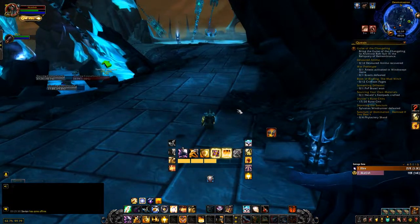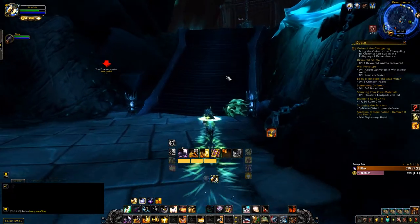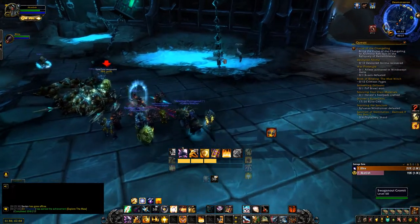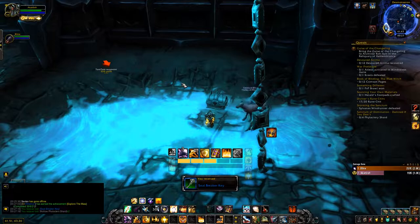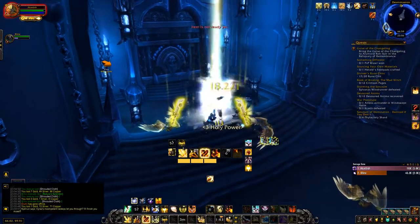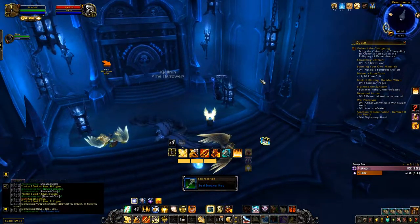Seal Breaker Key number two is basically just a drop from a treasure. If you don't see the Hellguard Supply Caches, you can summon your Grommet — just like you did for the Stone Ring — and this little guy will start running around until he finds a Hellguard Supply Cache for you. It isn't guaranteed that the first one gives you the Seal Breaker Key, so you might have to keep following him around until you find the right chest. The next Seal Breaker Key is pretty easy to get: just go to the location inside the cave shown on screen. You'll see a key ring hanging on the wall — just click on it and you'll have your Seal Breaker Key.